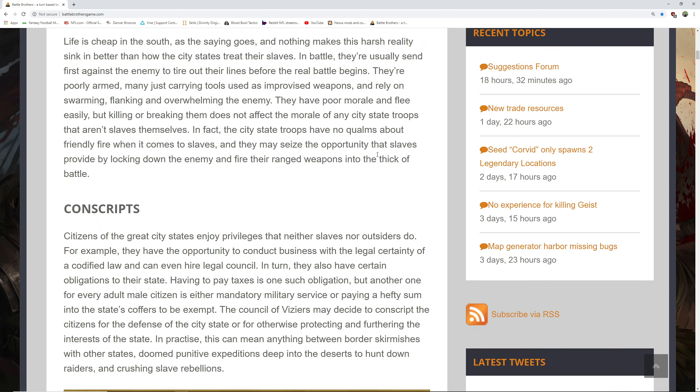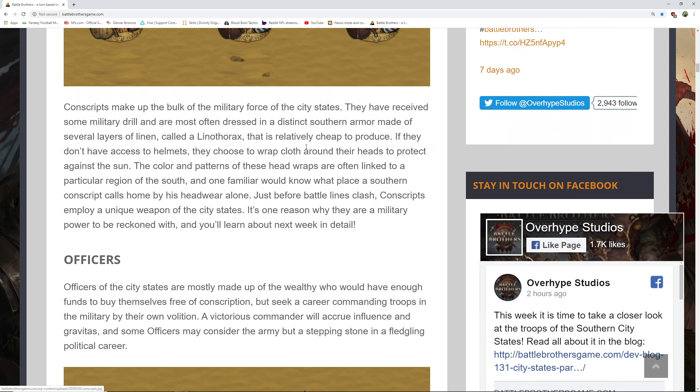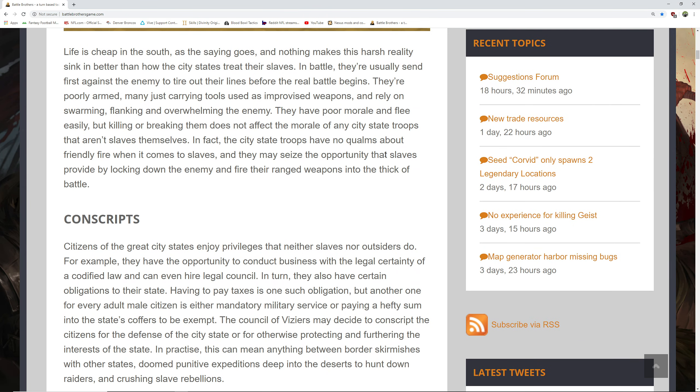At the very end of the slave section it says the conscripts and officers may seize the opportunity that slaves provide by locking down the enemy and firing their ranged weapons into the thick of battle. We don't know what those ranged weapons are, but clearly they have a new ranged weapon. Do they have a catapult? A ballistic? I'm not sure, but whatever it is, there's going to be a ranged weapon that sets them apart, and that gets reiterated a few times.